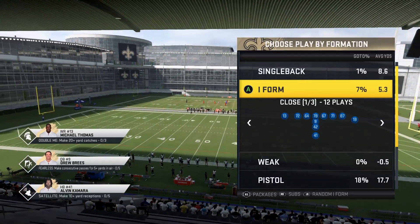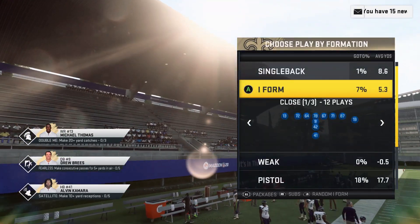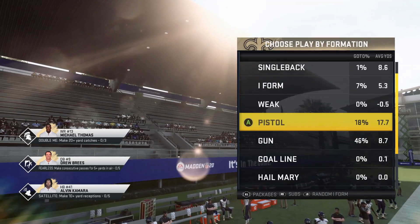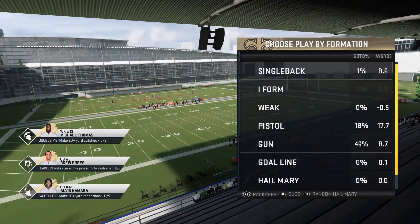The Raiders have a very different I-Form Close than the Saints — it's radically different. It has like one or two shared plays but ultimately it's like a completely different formation. So if you want to see me do the Raiders formation out of this, hit the like button and let me know in the comment section and I can do that next. But as far as I'm concerned, this is one of the most consistent run formations in the game as long as you use the right plays.